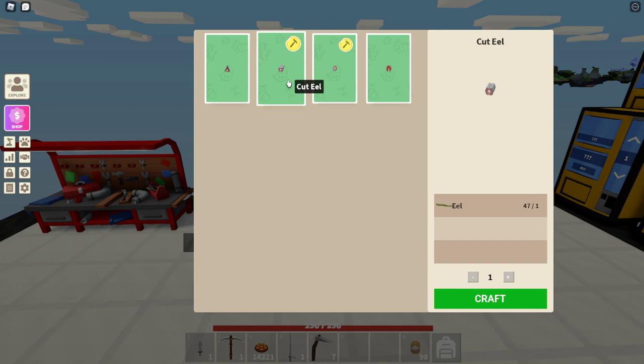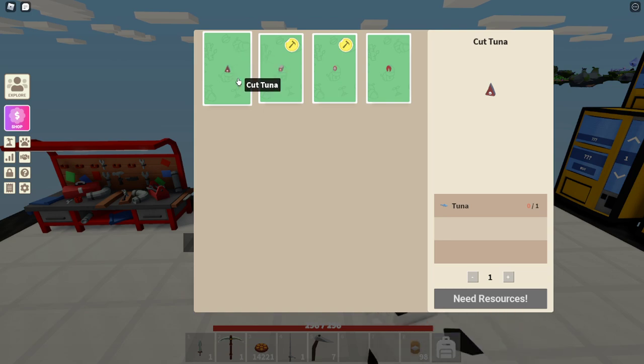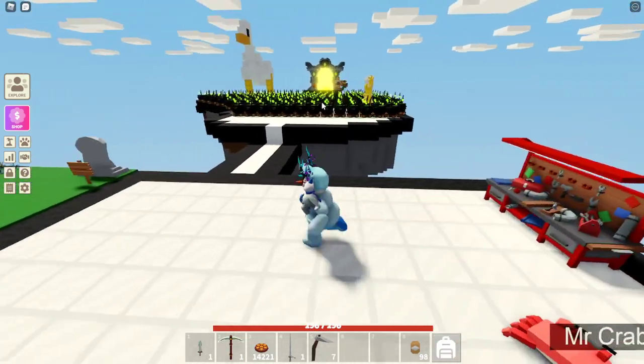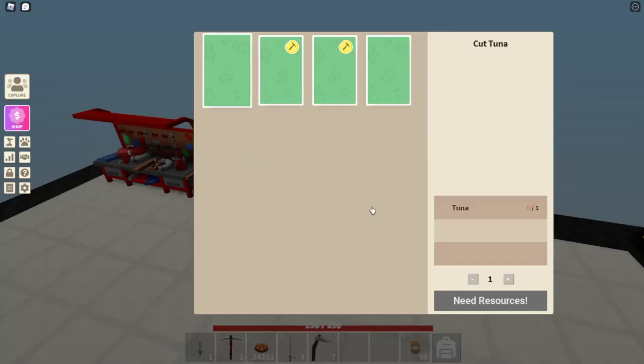Then what you're gonna need is, of course, the actual fish. You're gonna need the eels, you're gonna need the red snapper, you're gonna need the salmon, you're gonna need the tuna. You can get these by going into the hub and just fishing. You can use a wooden one or a metal one, it does not matter.